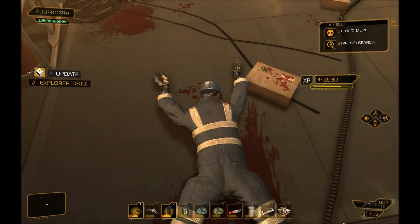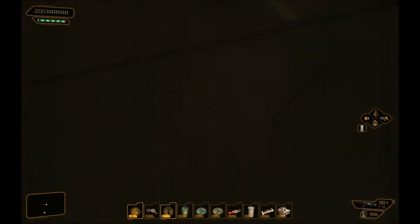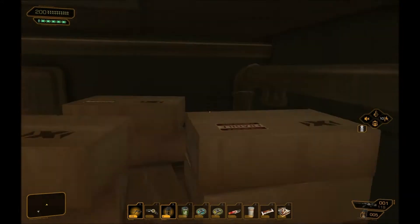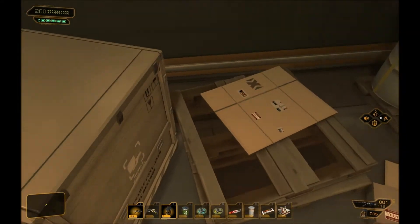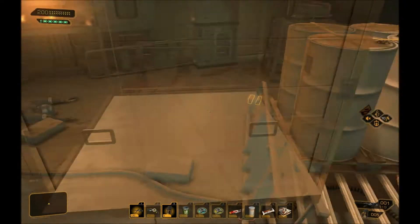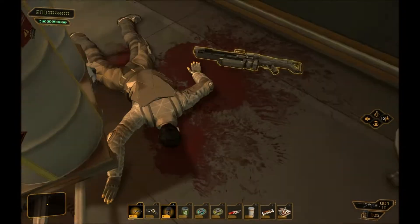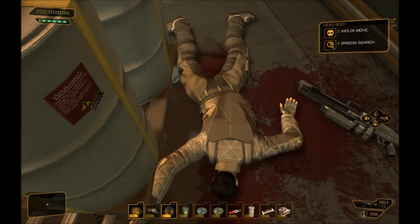That's an EMP mine, which I can just totally ignore. I could have disarmed it and taken it, but I already have 14 EMP mines currently, so I don't exactly need any more. Nor do I have inventory space.